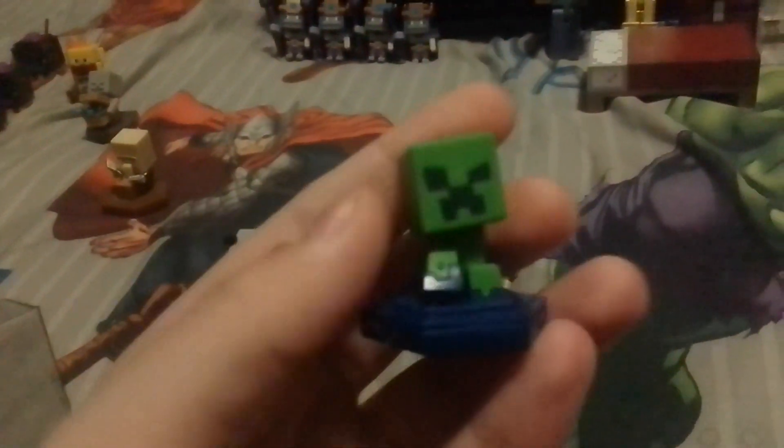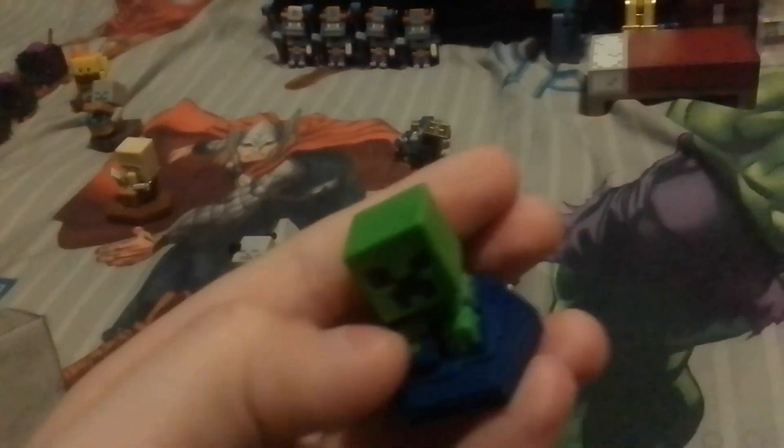Here's a gray villager — this is a genie. Here's a creeper, he's stepping in blue paint. Here's a blaze.